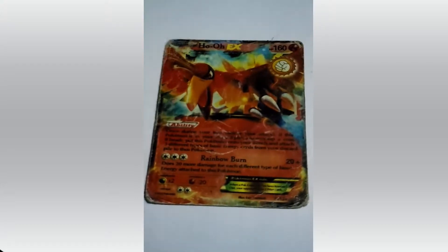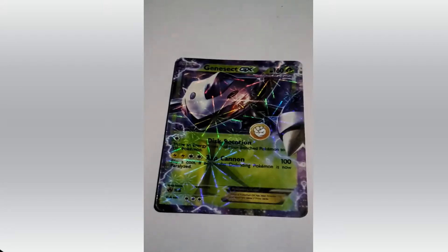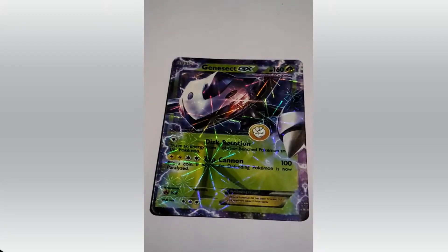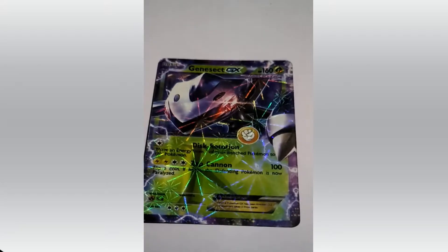Its HP is 160. Ash's journey has seen this Pokemon, Ho-Oh, at the first after Pikachu. Its attacks are Rainbow Burn. That's Genesect GX — one type of a dangerous Pokemon. HP 160. Attacks are Disc Rotation and Zap Cannon.